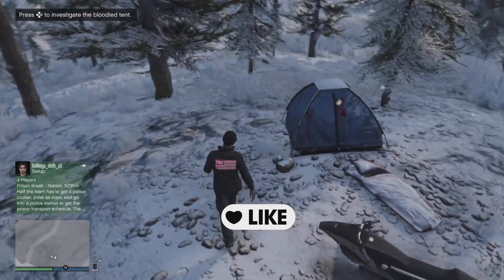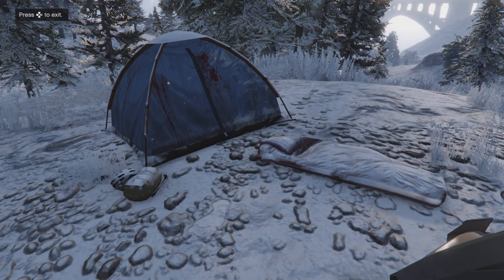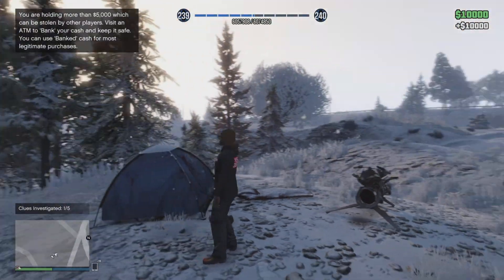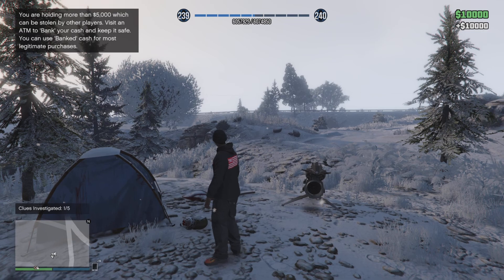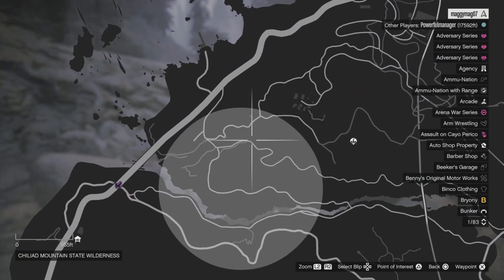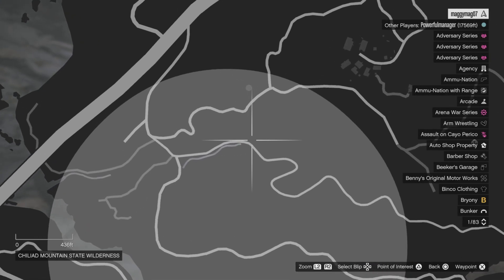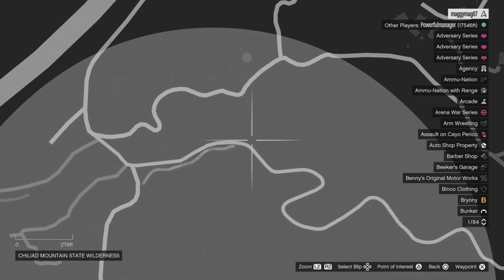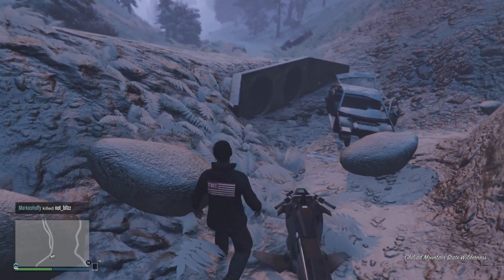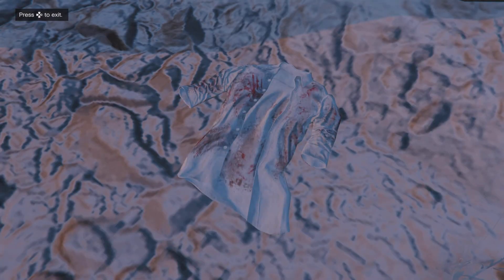You will definitely have to find these different places on the map and investigate. Go by it like I just did — click the right button and you get $10,000 every time you investigate the different locations. The first one was the tent, and then this is the second one right here where it's a torn shirt. Once you investigate all of it, you get $50,000.